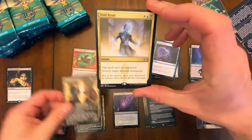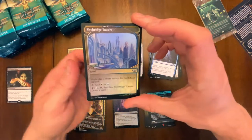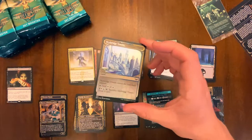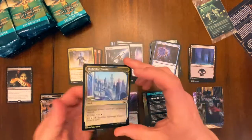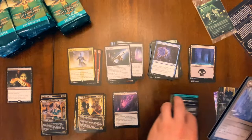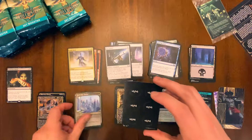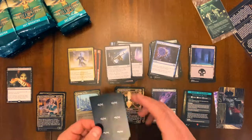Alternate art Void Rend — very cool, a little vindicate action. Triumphs — I forgot about the triumphs! We're definitely going to need a slot for those. So we'll move these down and make a triumph slot right before the rares. Foil mythic triumph — that's so cool. How many triumphs can we get?